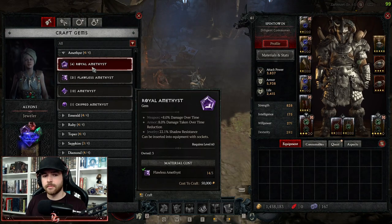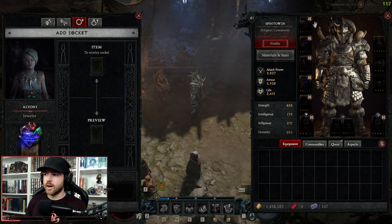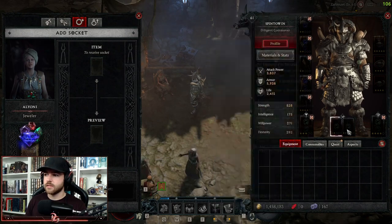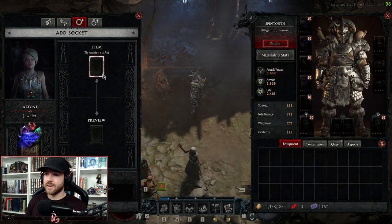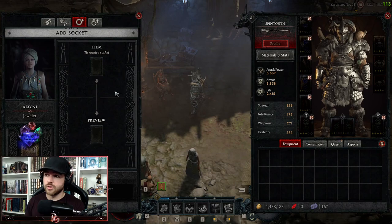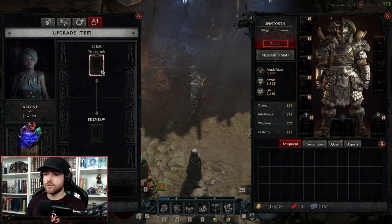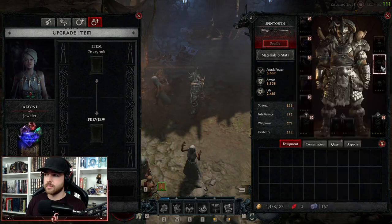Once you hit level 50, Flawless gems get unlocked; once you hit level 60, you'll see Royal gems. The next tab is Add Sockets. Your helmet, chest piece, pants, weapons, and rings can all have sockets added. If you find a good weapon, armor piece, or jewelry piece in the open world, you can throw sockets into them to slot gems.